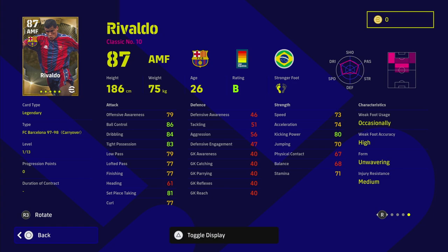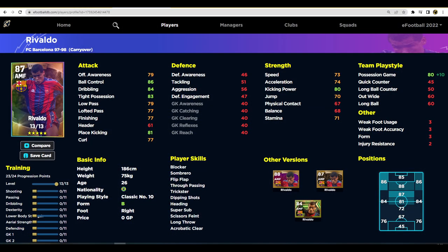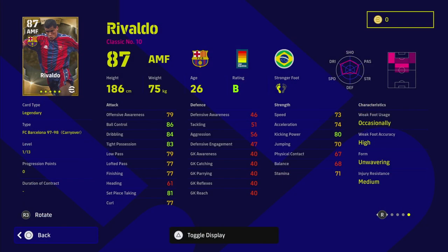They have similar height, tight possession dribble, ball control, speed, acceleration — all that sort of stuff. But the thing Rivaldo has going for him is that he only needs one point into possession game, the same as Ronaldinho, but he also has three more points to spend in his progression points, which is one more level into your dexterity. That makes a big difference on this card. We are going to take a look here in a second as he's maxed out.